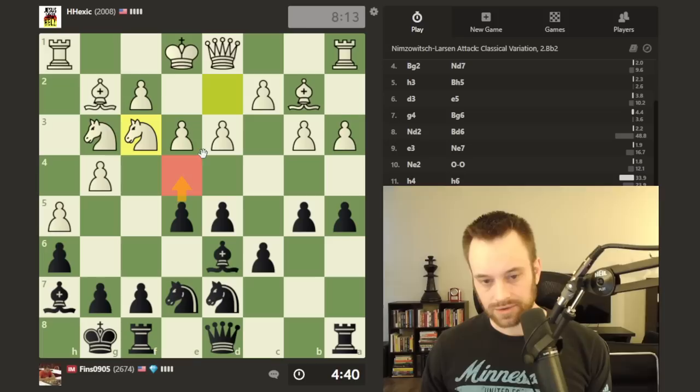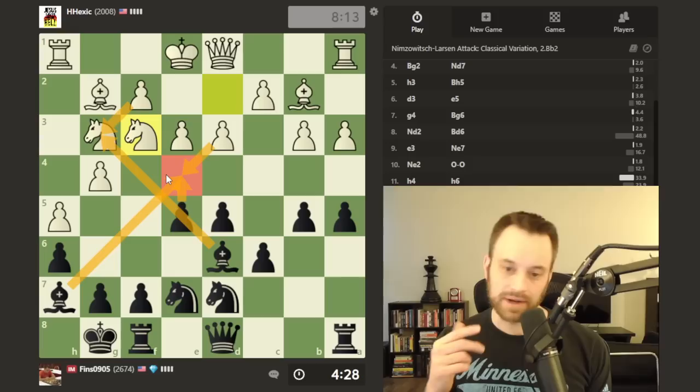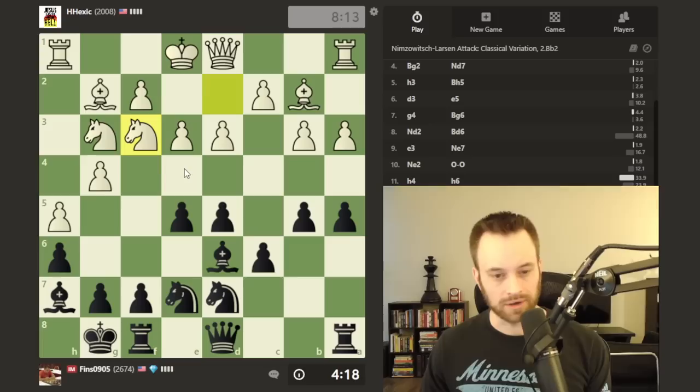E4 takes, bishop takes g3, and then ultimately take with the bishop. I'm just not sure about the dark square weaknesses — queen d4, I can play f6, sorry Ben Feingold. Actually, I'm coming around to this plan because if I don't do it, white's probably going to play e4. That may jive well with their knight h4 to f5 plan. If I play e4 myself, that's two points of contact — I feel like that could work out pretty well.